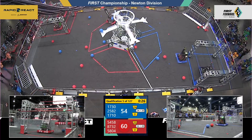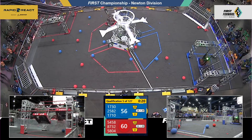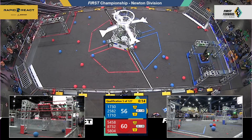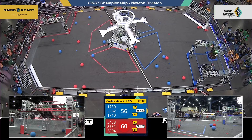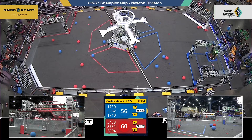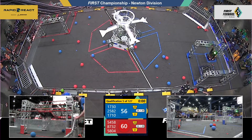Less than 30 seconds left. Blue alliance has also picked up a bonus cargo point. Now all the action shifts to the hangars — two red alliance robots climbing up high on the rungs at the top of the hanger. Both red alliance robots are making their traversal run; one robot is securely there, a second one hanging from the high bar. Now the action moves to the blue alliance hanger, robots on the mid rung and on the high rung for the blue alliance.